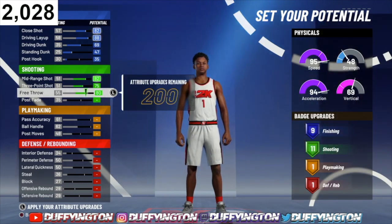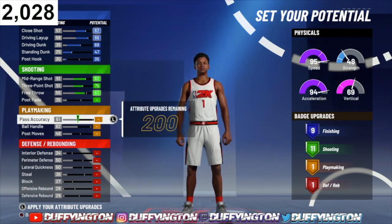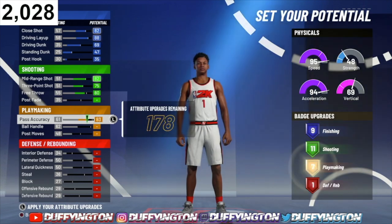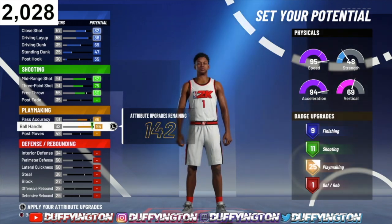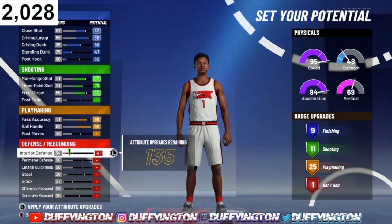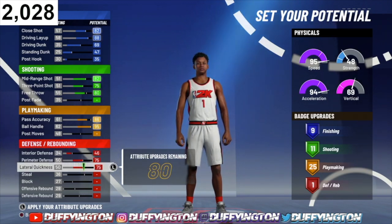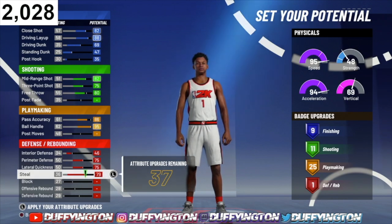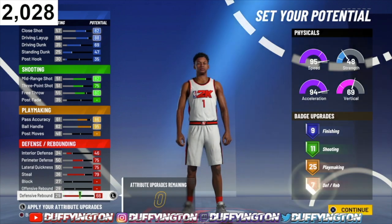That'll leave you with 11 shooting badges. For playmaking, bring your pass accuracy up to an 86, and max out your ball handle — that'll leave you with 25 playmaking badges. For defense, bring your interior defense up to a 46, max your perimeter defense, max your lateral, max your steal, and put the rest of your remaining attribute upgrades on defensive rebound. That'll leave you with seven defensive badges.